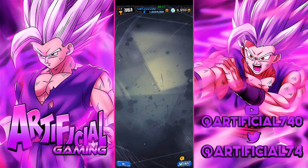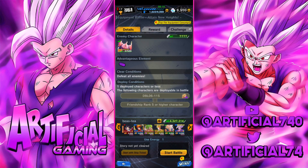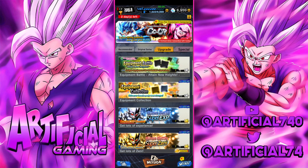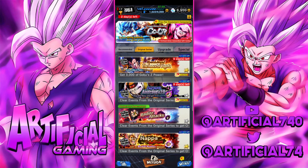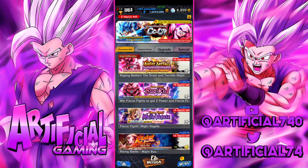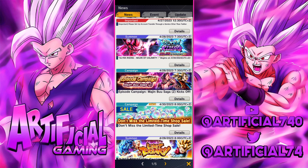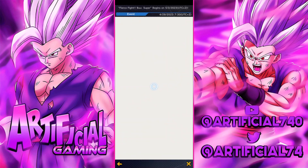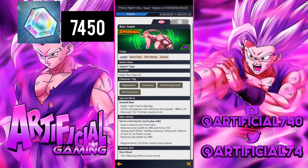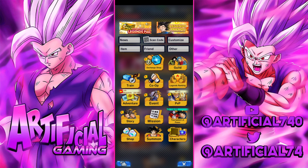If you log in daily, you get 70 chrono crystals just by logging in. If you can get your Super Saiyan 3 Goku's friendship level to rank 5, you can get another 10 chrono crystals. There's also a Battle Royale coming next Friday, so that's another 300 chrono crystals. The new free-to-play Boo will obviously give us chrono crystals as well - I'm not sure exactly how much, so I'll estimate around 150 CC from the missions when you finish that content.